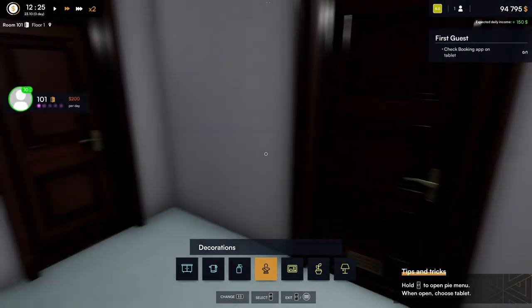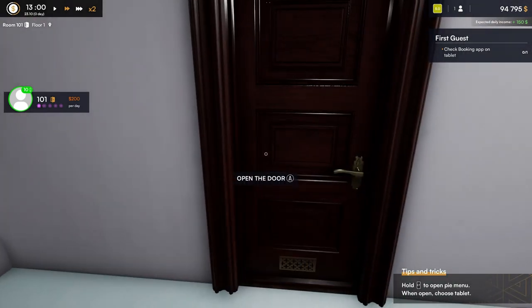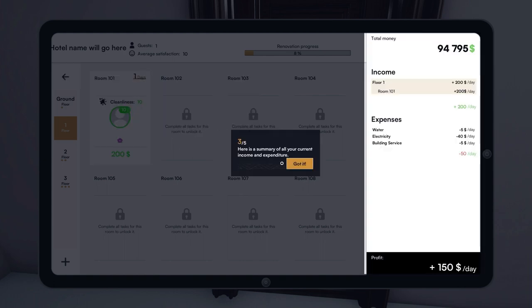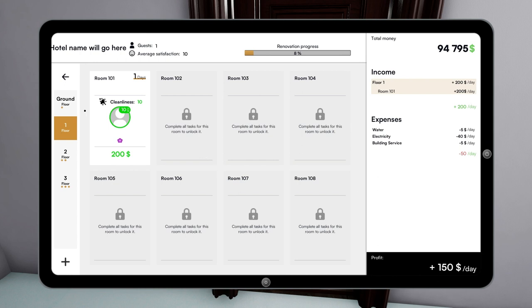Alright, so we're going to go to the booking app, open our tablet. This tells you your rating for your room. Right now we're doing pretty good. It tells you your budget, income, water, electricity, building services — $50. That's pretty good. We got one room, and this breaks it down for every room on the first floor.